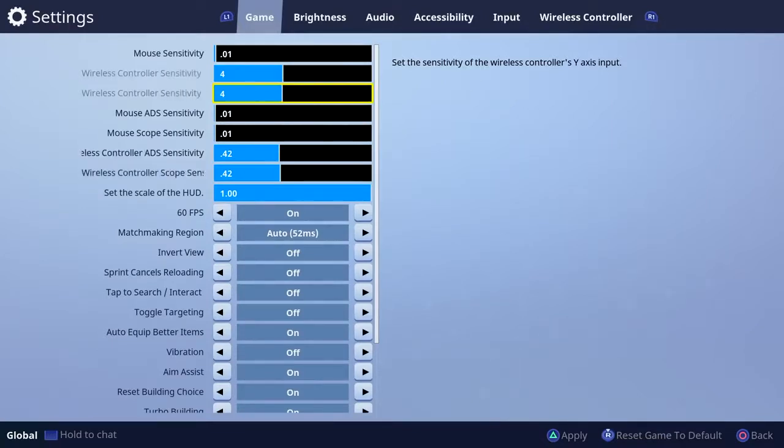I suggest four-four as a starting sensitivity — that's the standard default. The reason four-four is good is because you can control your hip fire shot a lot more. The higher the sensitivity, the harder it is to control. I think four or five is a good hip fire sensitivity, but you have to play with it and see what works best. I suggest starting at five-five and working from there. The downside of lower sensitivity is that turning on someone quickly becomes harder, but for hitting shots it's better overall.